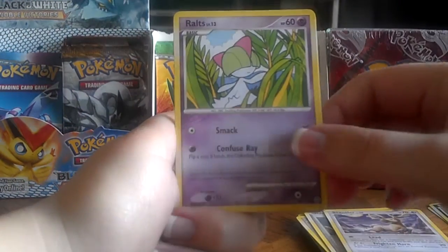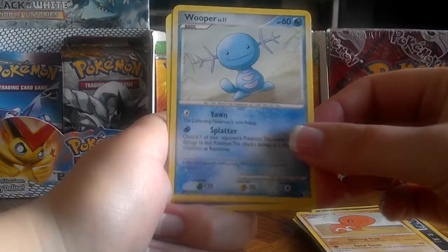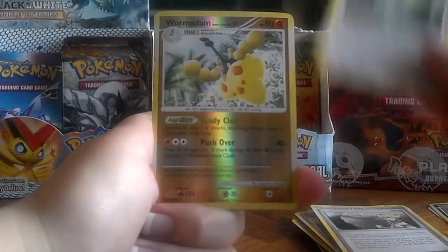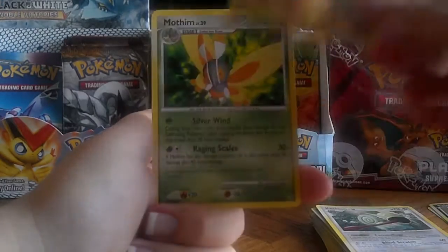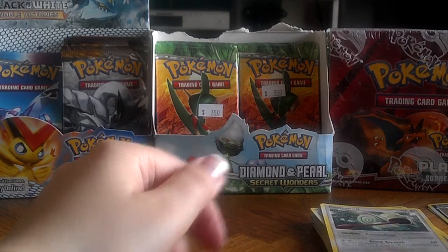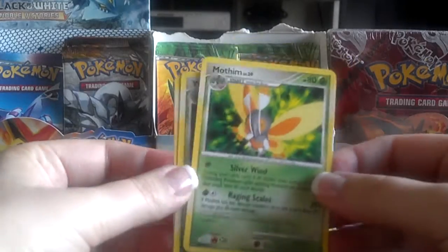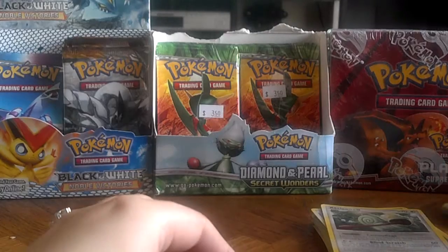Stantler, Ralts, Carvanha, Trapinch, Wooper, Nidorina, Rival, Kecleon — that's a really cool action shot of him. A Reverse War Medan Sandy Cloak, which is a rare, and Mothim is the actual rare for the pack. Pretty cool. Didn't get any holofoils in this part, but got some really awesome rares. This is a very, very large set in terms of how many rares there are, so there are really a lot of them to collect. Kind of glad that I got three different ones there, and got some really, really nice reverses as well.